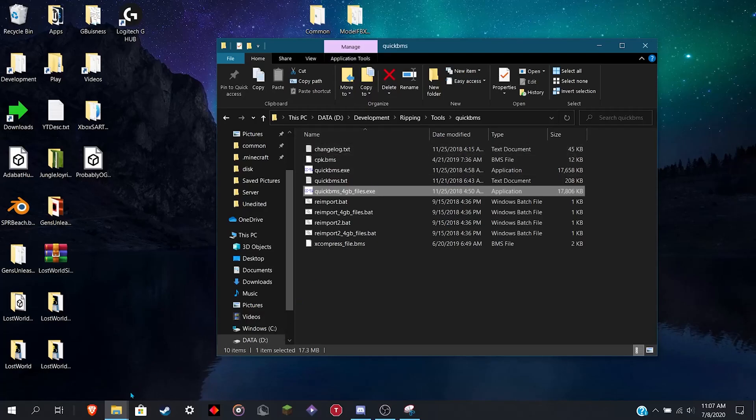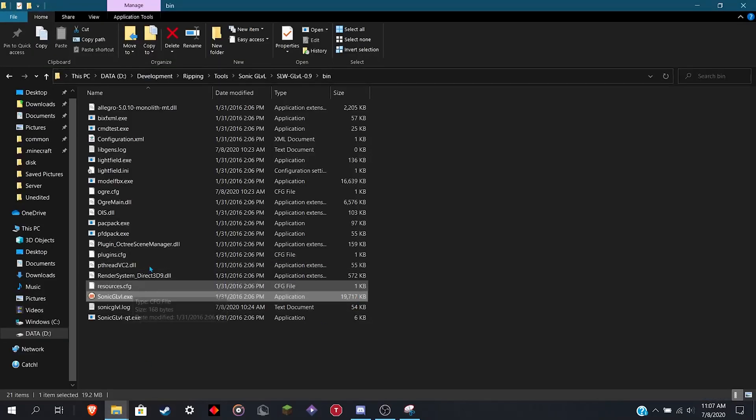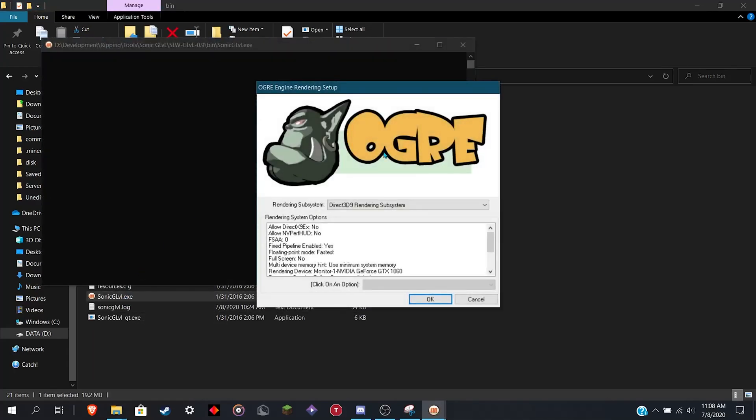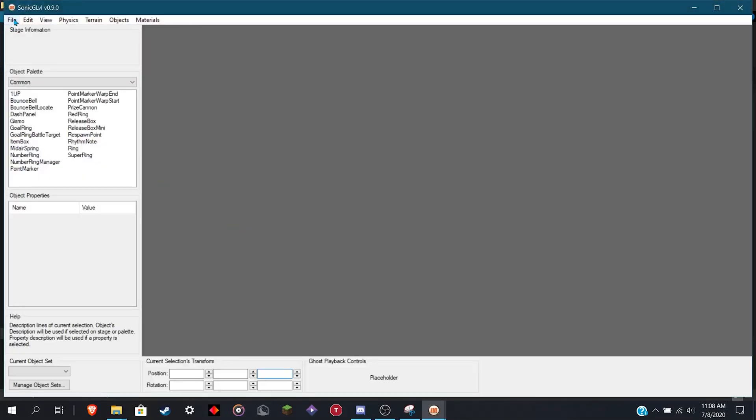I've already done this, so I'm just going to close it out and move on to the level ripping part. For this, we're going to use a different version of G-Level. It's the same as for Generations, but slightly edited for Lost World.